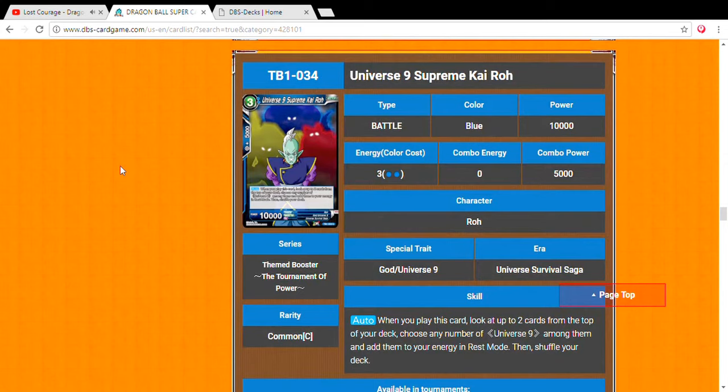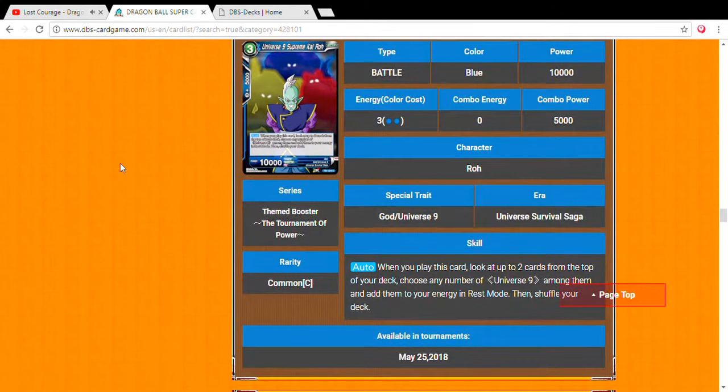Next, Universe 9 Supreme Kai — three drop, 10,000 power. When you play this card, look at the top two cards of your deck, choose any number of Universe 9 among them, and add them to your energy in rest mode. I love it — it's like in Magic where you search for a land and play it. It's perfect: you can go ahead and increase your energies for the next couple turns.